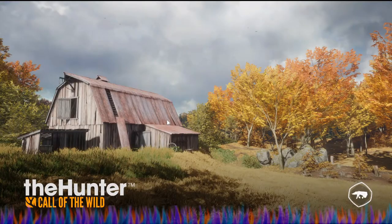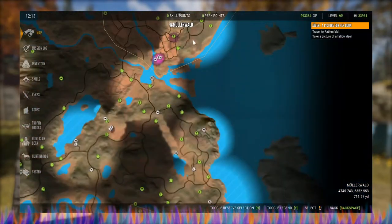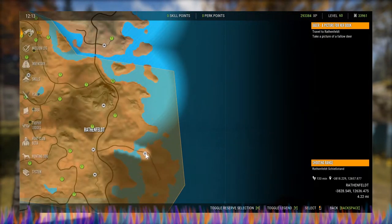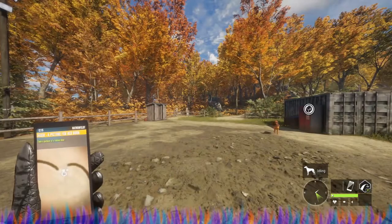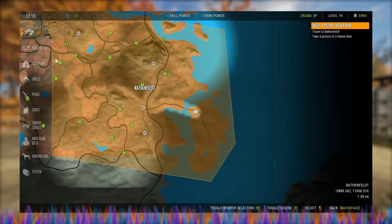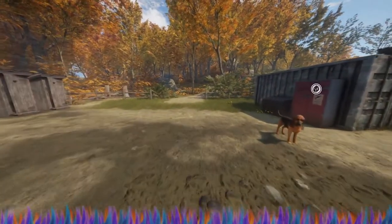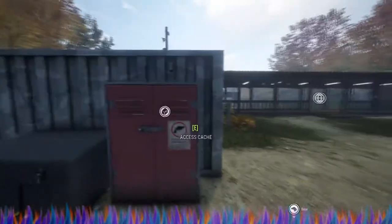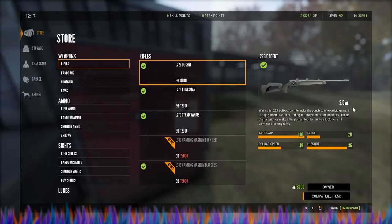Once you're here on Hirschfelden, go back into your map and go right down to your shooting range. Everyone should have the shooting range — it is a free PC update and it comes installed with the console version. Once you get over here I'll show you the position I take. I'm going to make sure I have nothing showing in my hands. I'll go to System > Game and hide the hunting HUD — turn that off.